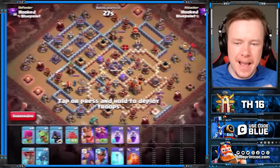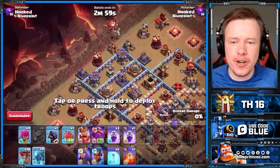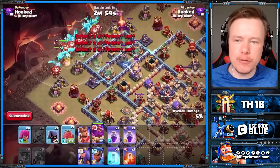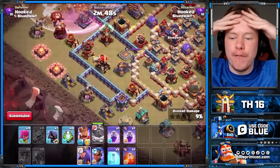At number three we have E-Dragons. We did a video a couple of days ago on E-Drags and I made a mistake — I had the wrong hero equipment. You don't want to bring the Rage Gem with the E-Drags. Instead, bring the Healing Gem, because oh my word, this is even more powerful.